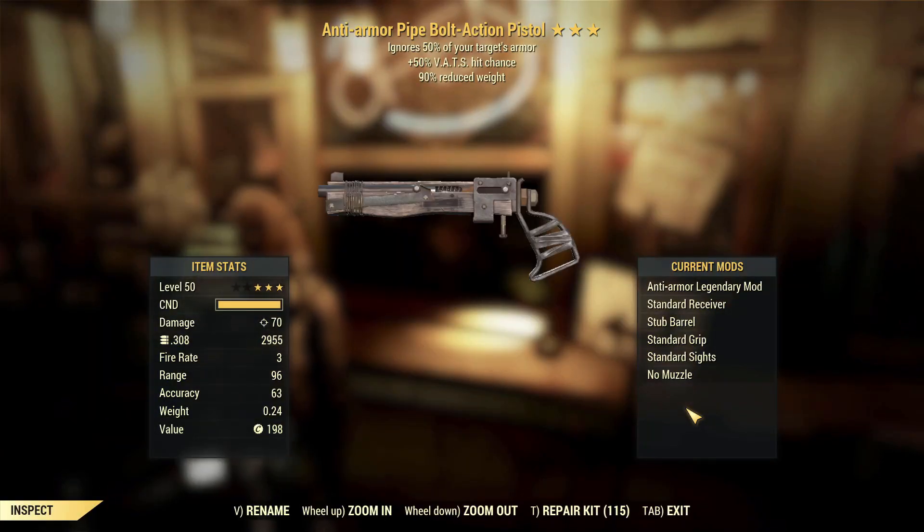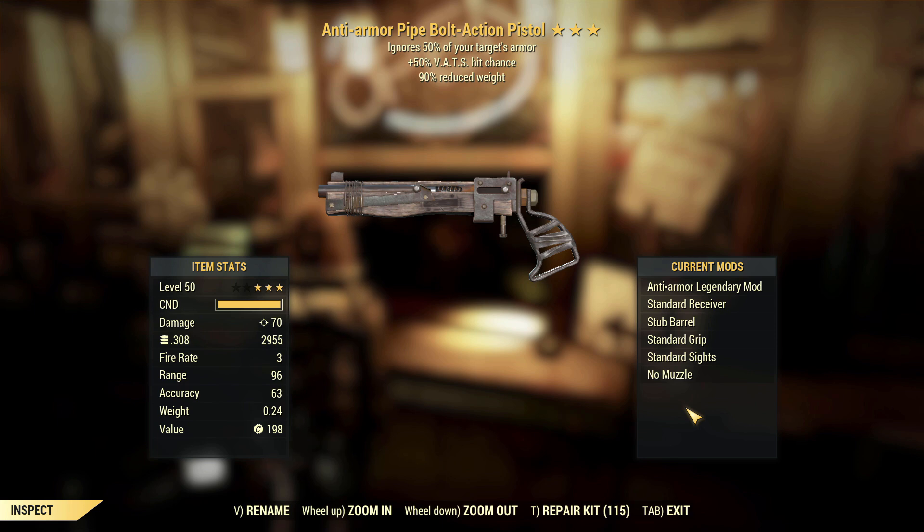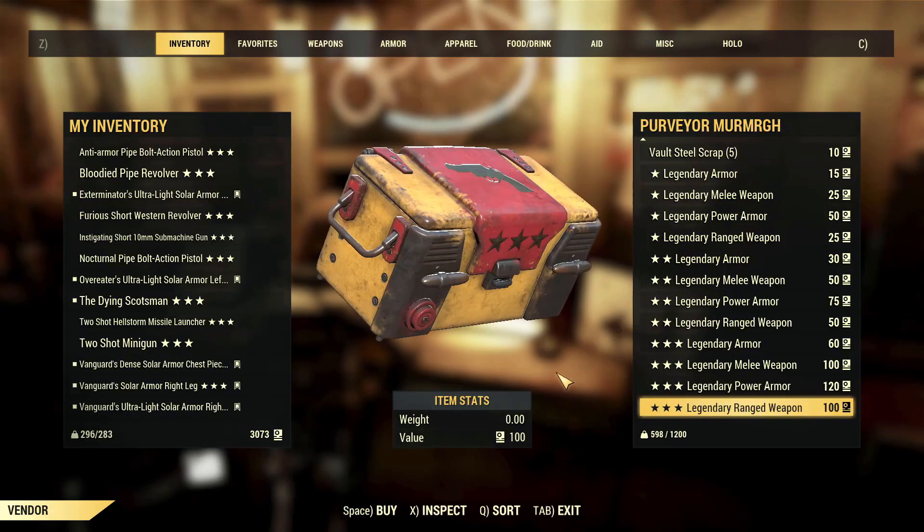Anti-armor pipe bolt action pistol, VATS chance, reduced weight. For the bolt action I suppose this is actually an okay drop — you're going to hit those VATS hits on the head a lot more often, reduced weight means it's not weighing much, and anti-armor isn't a bad effect. It's just not a very good weapon. Pipe bolt action pistols are just kind of naff.